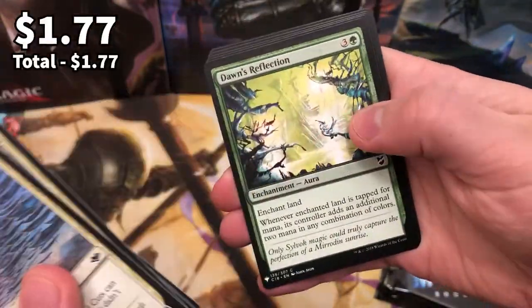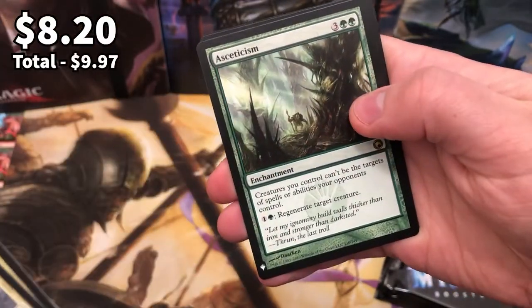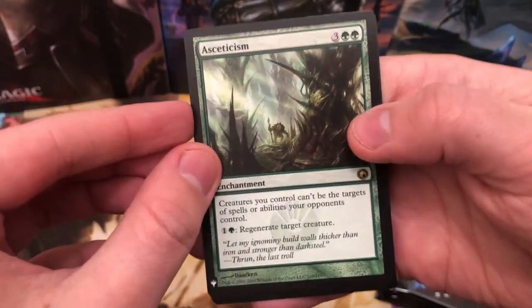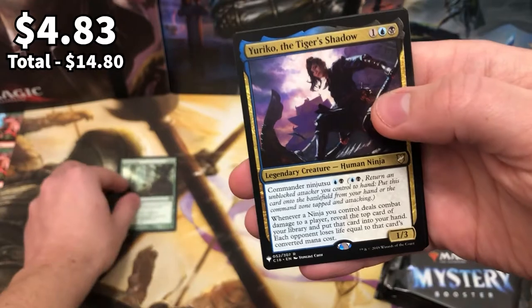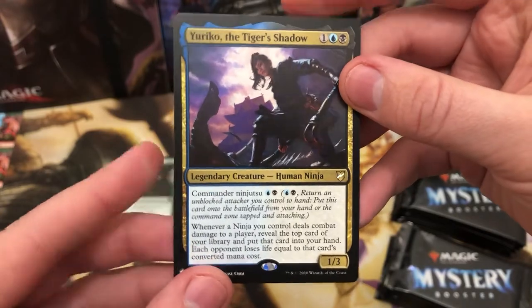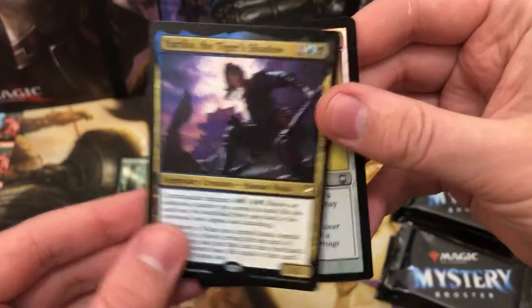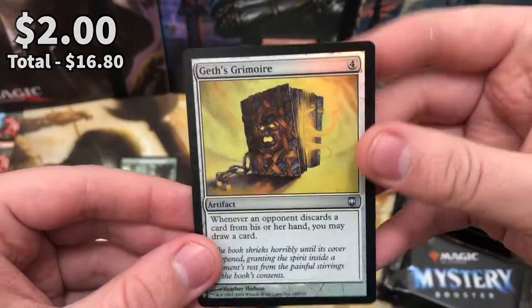You know already what we're looking for here - we're looking for the Mana Crypt, the Demonic Tutor, and another Selvala. Aesthetism is the first old card we got there, and Yuriko - very nice, that is a cool start to the video. One of my friends has this deck and it is absolutely ridiculous. Geth's Grimoire is the foil in this pack.